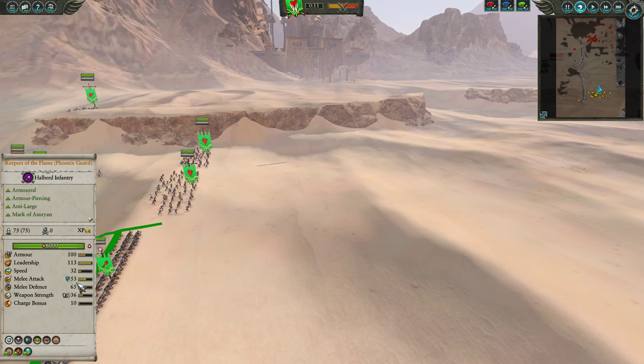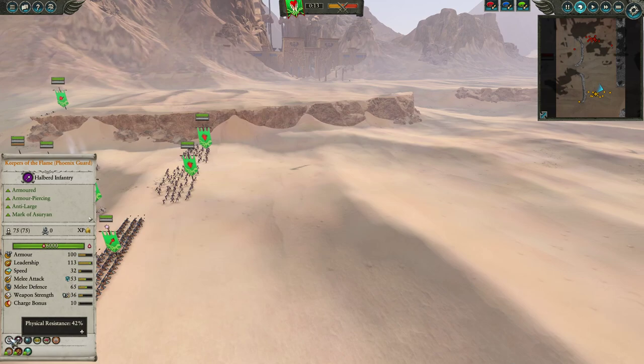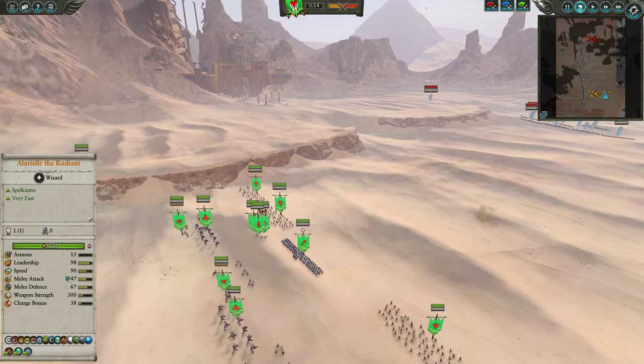To anchor things, we do have the Keepers of the Flame — Renown Phoenix Guard. These guys are just amazing. Their stats are crazy good. They've got a great bonus versus large, lots of AP damage, charge defense against all, and they explode when they die. With Alarielle near them, they're actually up to 42% physical resist, which is just insane. Absolutely beastly unit, and a lot of fun to use — though obviously very expensive.